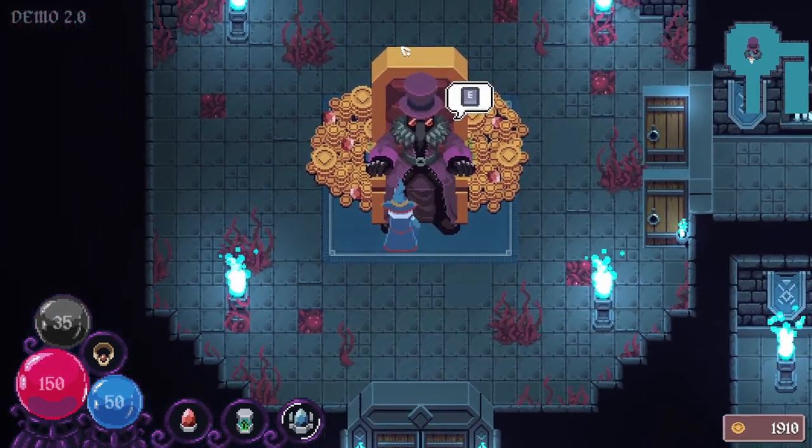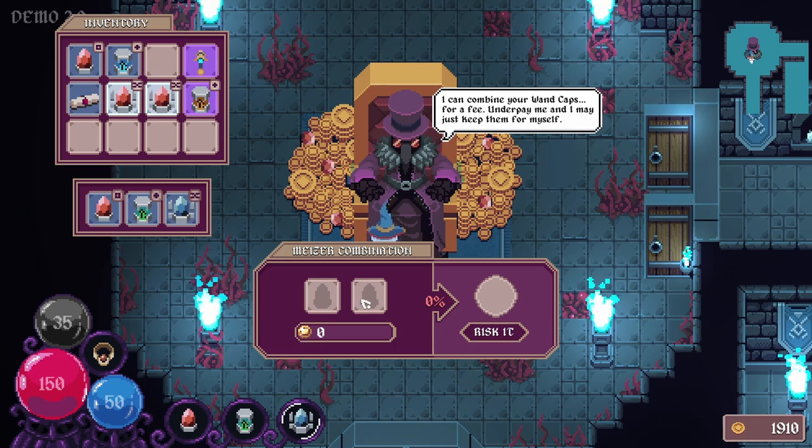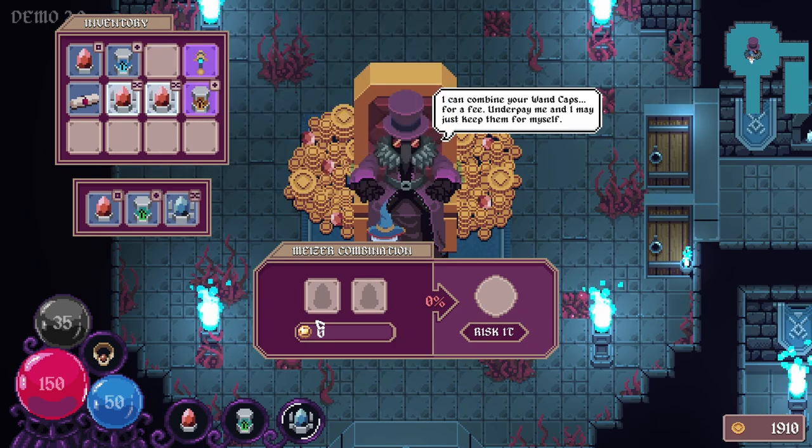Who's this? The Miser - you mentioned him earlier. I can combine your Wand Caps for a fee. Underpay me and I may just keep them for myself. What is this? This game is primarily enemy-focused for now though. Fair enough. So he can combine my Wand Caps.